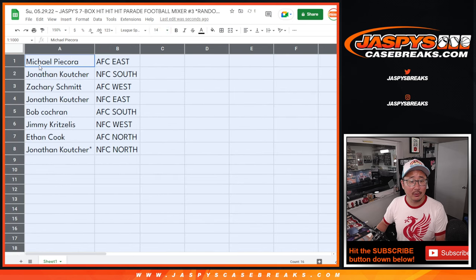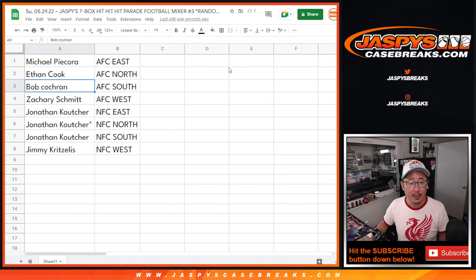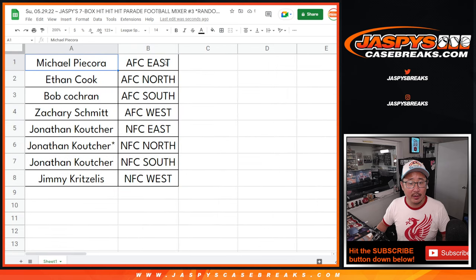All right. So Michael with the AFC East, Jonathan with the NFC South, Zachary with the AFC West, Jonathan with the NFC East, Bob with the AFC South, Jimmy with the NFC West, Ethan with the AFC North, and Jonathan with the NFC North — with that last spot mojo star next to your name. Let's alphabetize by division, make this a little bigger. We're going to pause the video; when we come back we'll see if there's any trades and then we'll have the break. Stick around, we'll see you on the other side.